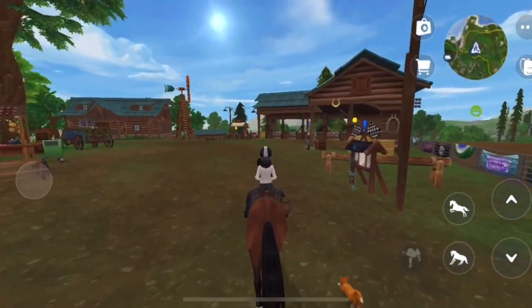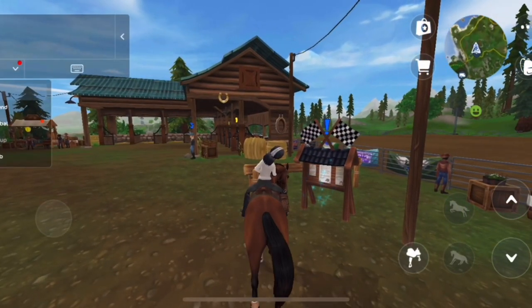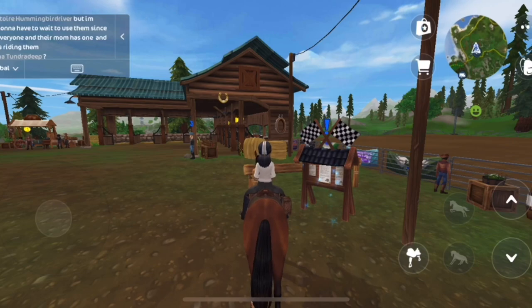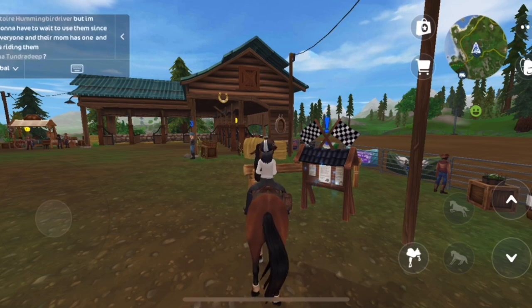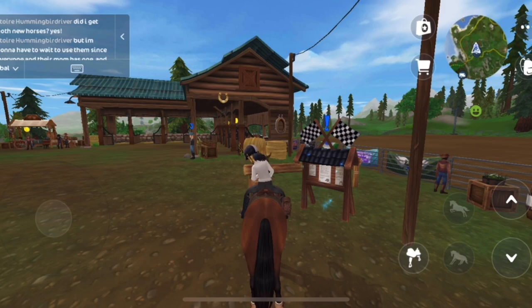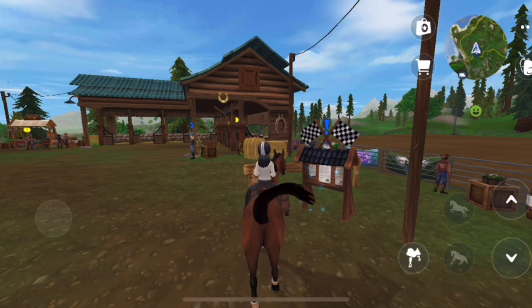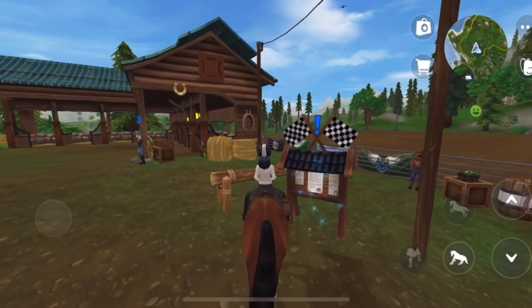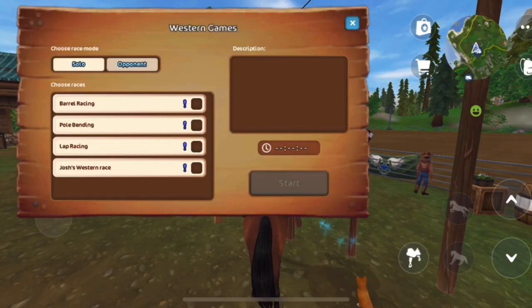Now we're going to get to the Starshine Ranch races and I know these turns are tight. Let me check global just to see the population - I'm scrolling and this is how many people are on this chat: two people on global. Global means the whole entire map, and two people are communicating. That's insane. I might switch servers at some point - I just like to feel not alone.